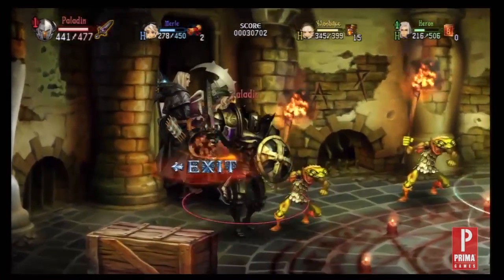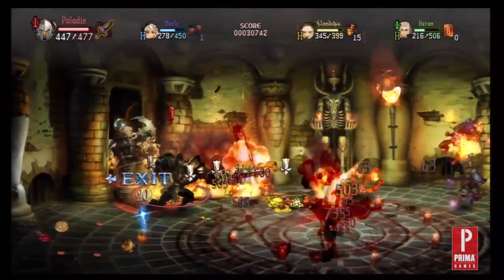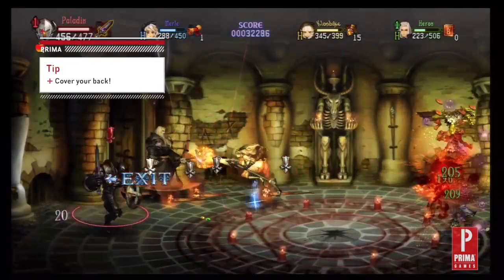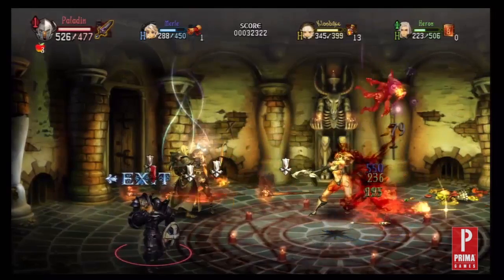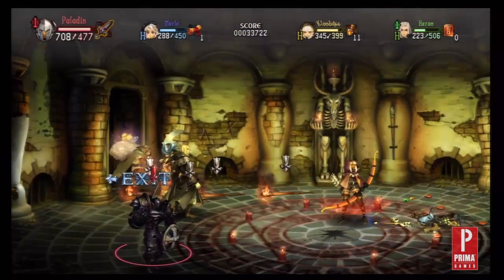Things can get pretty hectic during a battle, so pay attention to your character and the closest enemy. In most instances, enemies will attack from both sides. Don't let the frontline classes such as the fighter and dwarf get attacked from the back because you are too focused on chasing down money or unlocking a chest. This is a team effort, and the more you help each other out, the easier it will be to complete dungeons and reach hard mode.